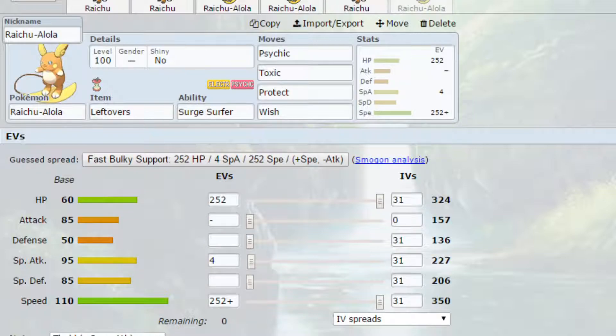The last set is also a transfer-only Raichu with Psychic, Toxic, Protect, and Wish — a gimmicky support set. Toxic racks up damage on opposing Pokemon, then you can Wish and Protect to recover health, or Wish and switch into a different Pokemon. Psychic serves as your attacking move. EVs are max speed and max HP with a Timid nature, allowing you to be a fast support that provides Wishes to many other Pokemon.